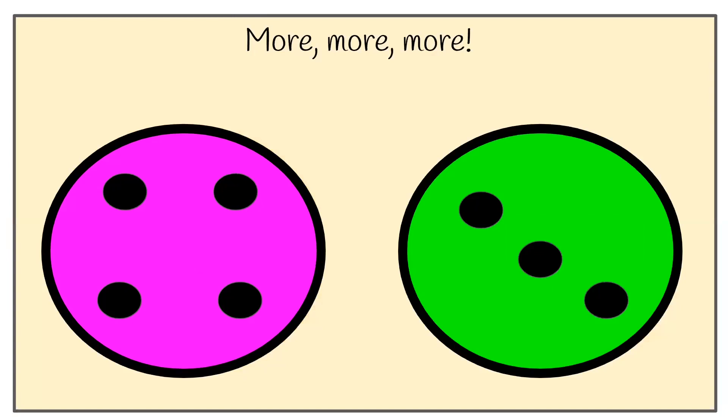Which plate has got more? Have a look and count. If you think the pink plate has got more, vote for the pink plate. If you think the green plate has got more, vote for the green plate using your playing card, or just play along by saying the colour. Which plate has got more? Vote now.